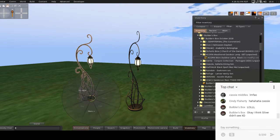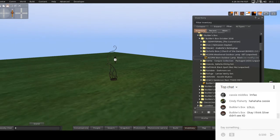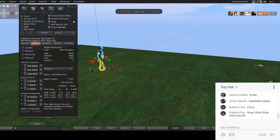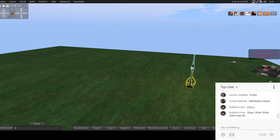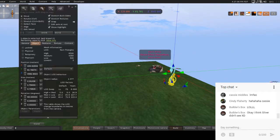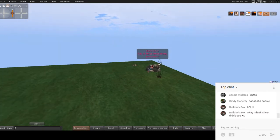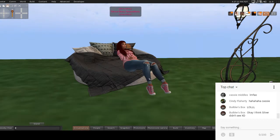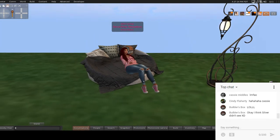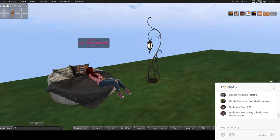Whoops — I almost deleted my photo deck! And that's why you lock your platform so you don't accidentally delete stuff, because I constantly do. I'm curious how far this light glow goes to my avatar — it's pretty far. It's really nice.